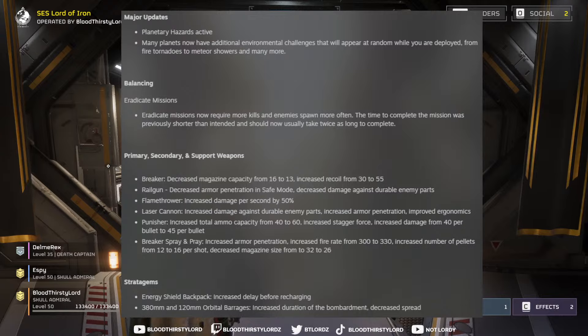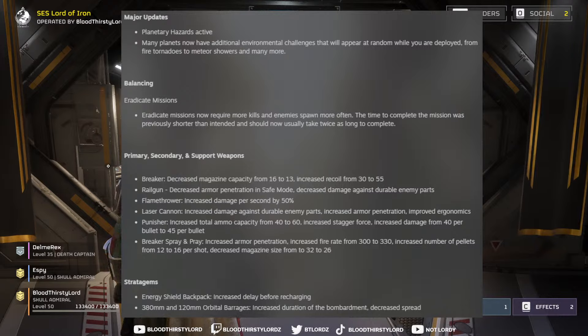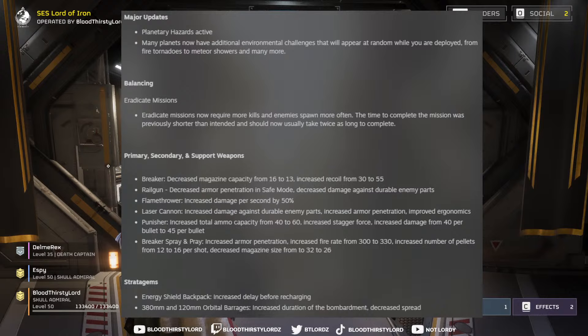The first part of the major update highlights is planetary hazards being active. This will come in the form of fire tornadoes, meteor showers, and many more. There are already easter eggs being highlighted for the new faction arriving in the game through these means, so expect some nice scenes during your gameplay. These can affect gameplay or just be aesthetic — we'll see how in-depth these environmental challenges actually are.